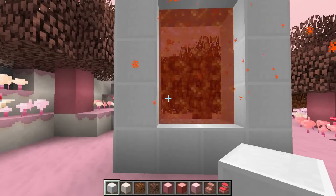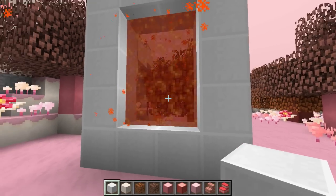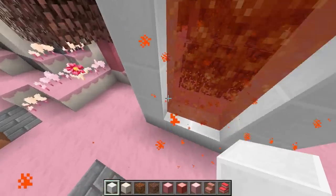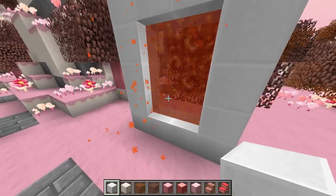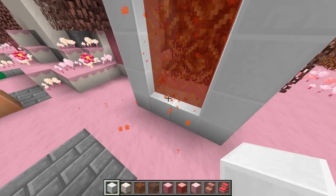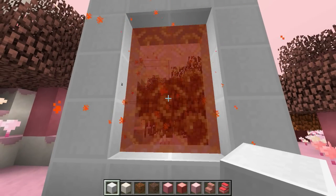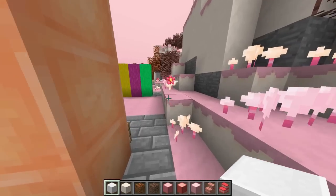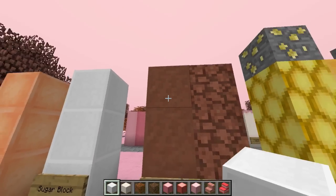Sugar blocks are crafted using four sugar, and then you craft a portal in a similar fashion to a nether portal — just with sugar blocks, about 10 blocks minimum. Then you get yourself a lava bucket and ignite it by placing lava inside the portal frame, and you get this lovely orange portal. Jump in and you'll end up in this amazing candy dimension.